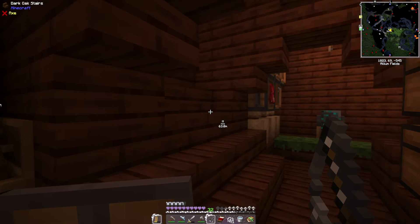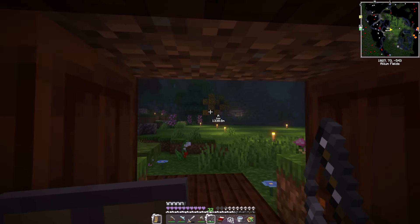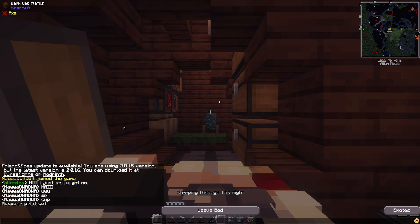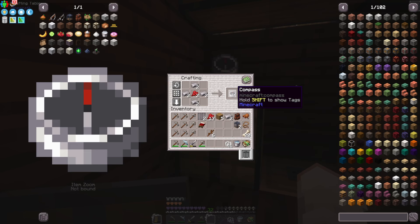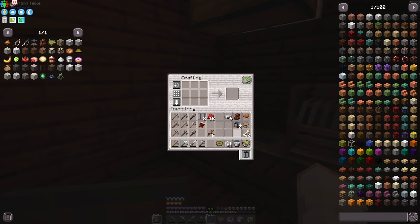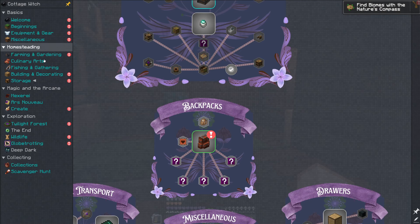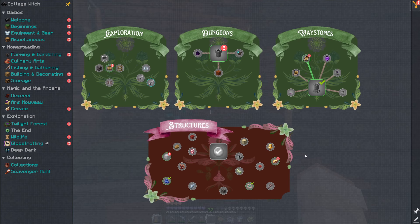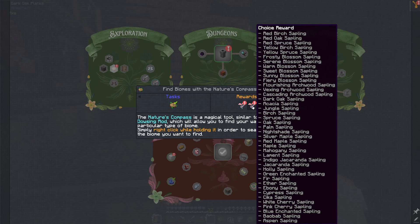I'm also going to craft a cage which requires iron bars and regular iron ingots — I'll make two just in case. We got all the things we need for animals: a cage and a backpack. There's one more thing I want to craft — a fishing rod using the Aquaculture mod. I want to test this out eventually. The last thing I want to craft is a Nature's Compass, which is really good for exploring because you can find different kinds of biomes.